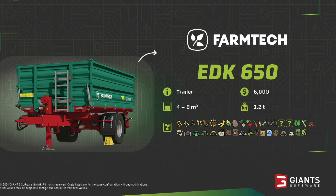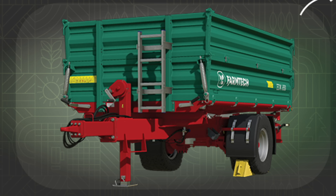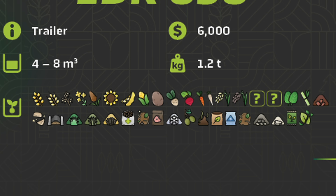Thirdly, we have the FarmTech EDK650. Found in trailers, $6,000 will get it for you, with between 4,000 and 8,000 liter capacity, and it weighs 1.2 tons. FarmTech trailers hold a special place in my heart, so I'm really excited to see FarmTech coming back to the Farming Simulator franchise. I believe the one shown here is the 8,000 liter capacity, and then you take off the top portion and it becomes 4,000. Again here we get to see all of the crops that will fit inside the trailer — grapes are missing, and we have two mystery items.